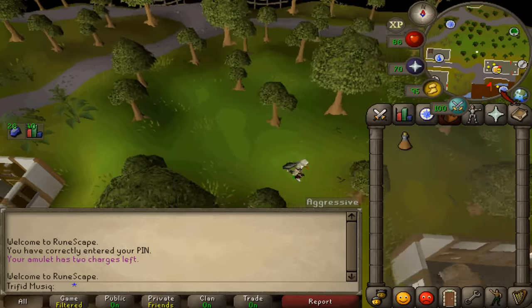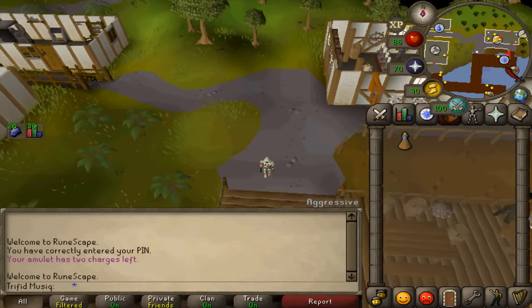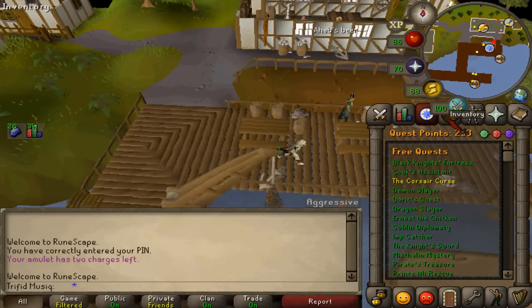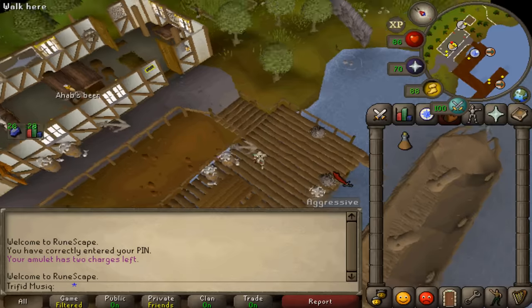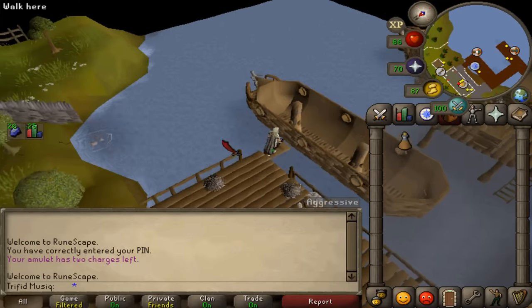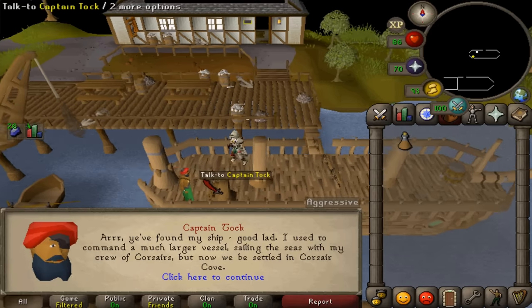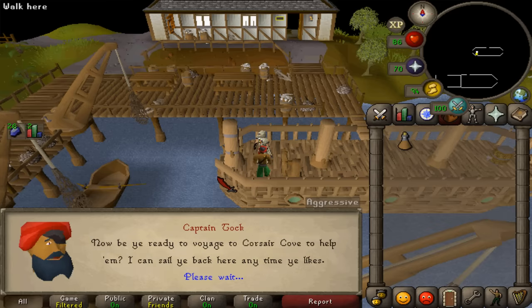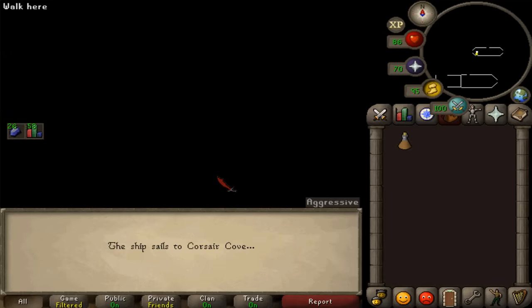That is also the location where you start the free-to-play quest Pirate's Treasure. South of Redbeard Frank, cross that gangplank and go on the boat. Here in the northwestern corner, talk to Captain Tuck once again and say you're ready to go to Corsair Cove.